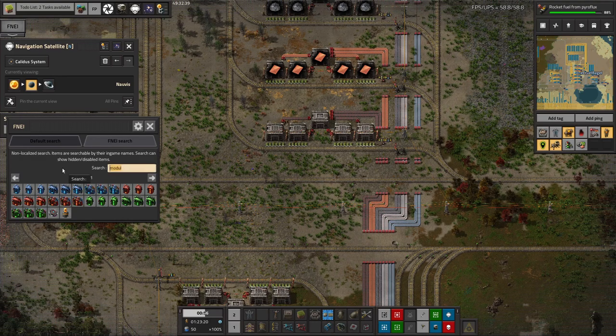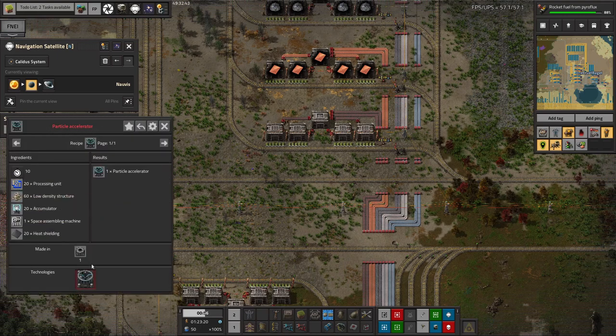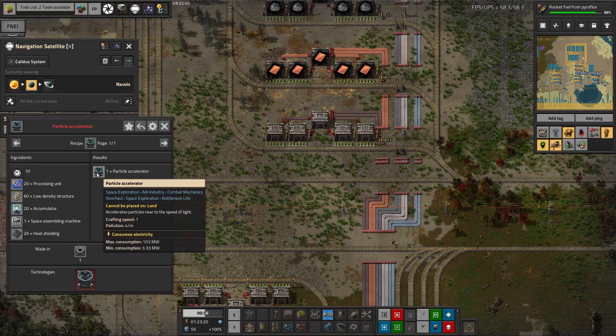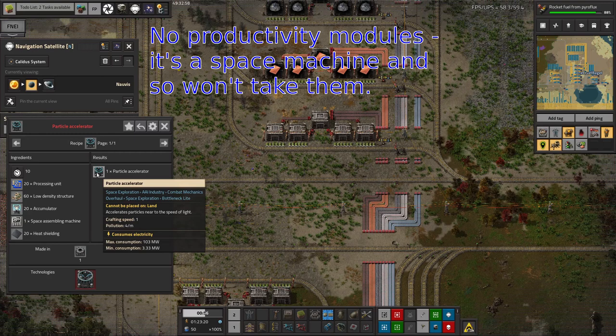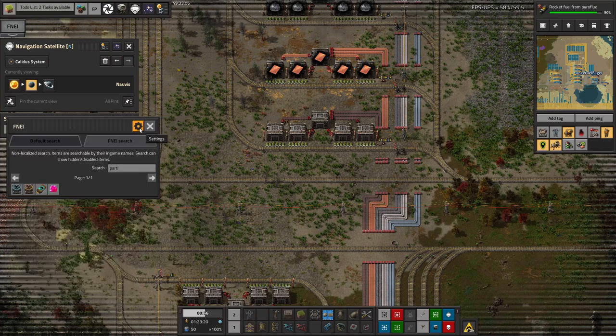There are a few machines — particularly the particle accelerator — where efficiency modules are especially valuable when you're first putting them in. They can use up to 100 megawatts each, so it's quite valuable to chuck an efficiency module in there to bring that down to 20 megawatts, and then think about perhaps adding some productivity modules as well just to balance it out. So efficiency modules do have their place and can be quite valuable.